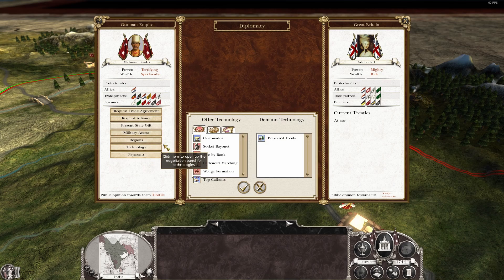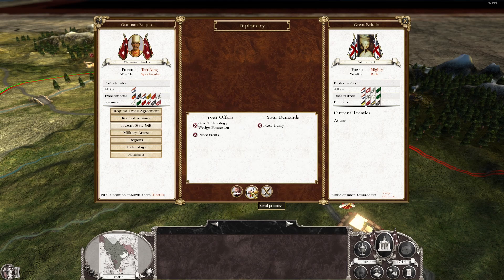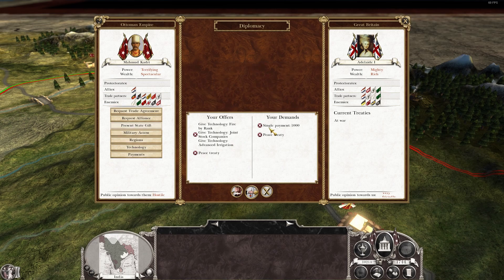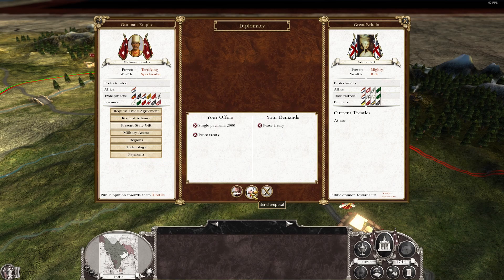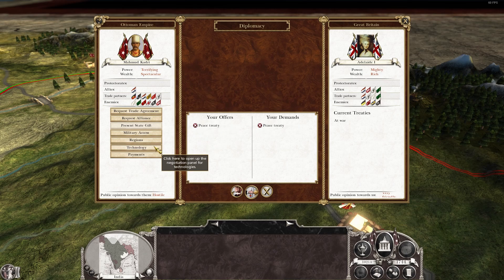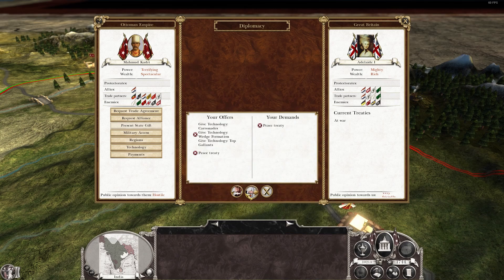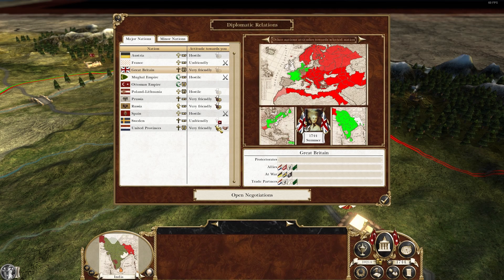Gonna drive a hard bargain. How about I offer you wedge formation? Nothing — they don't want wedge formation. I will give you a bit of money — how about two thousand pounds, France? No. I'll give you three technologies. There we go — the art of the deal, ladies and gentlemen. France: wedge formation and longitude watch? No. How about wedge formation, cadence marching, and a threshing machine? Peace — at last.